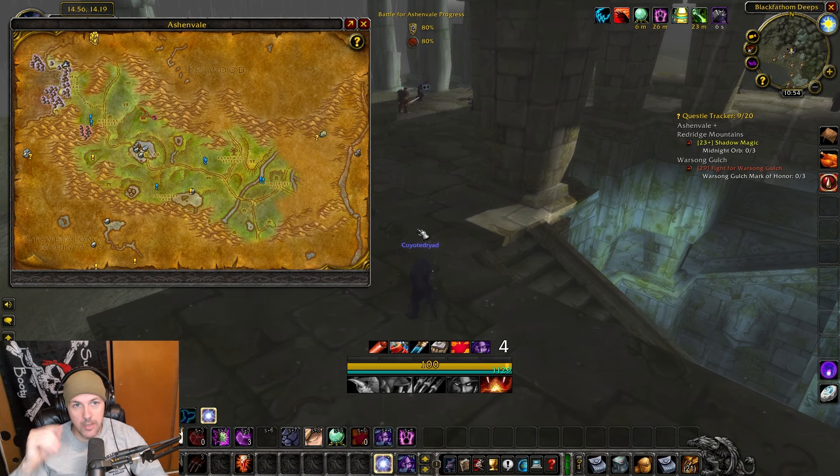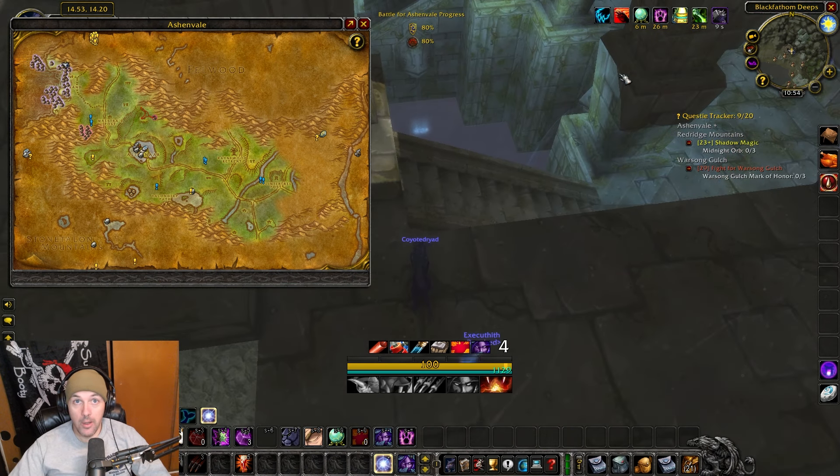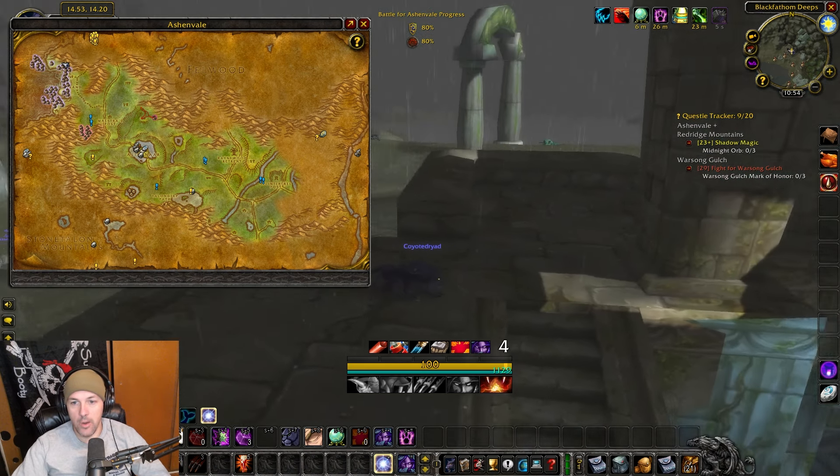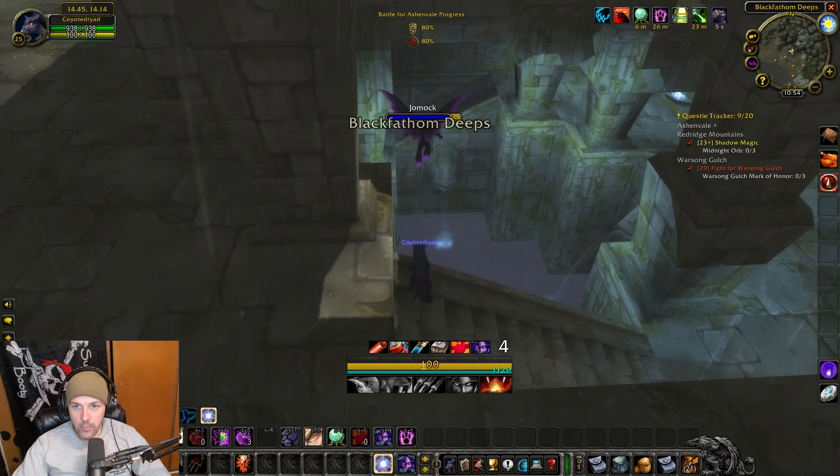So what you're going to do with this logout skip — it's very simple. All you're trying to do is skip all the nightmare trash that's in between the entrance right here all the way to the back. I'll actually walk back and show you at the end of this video what it really looks like, because I can actually stealth — that's why I brought my druid with me today instead of my mage. The logout skip is very simple.